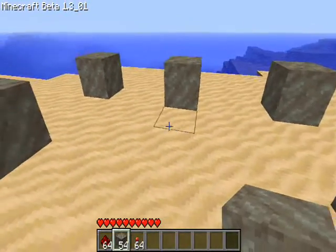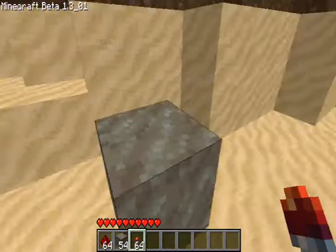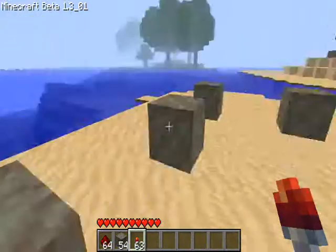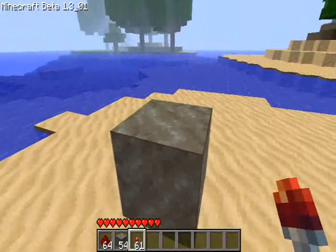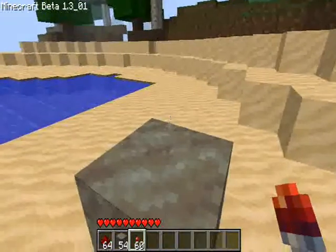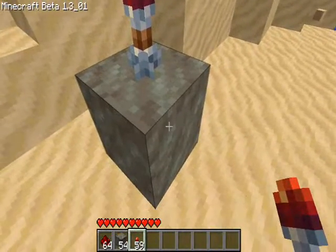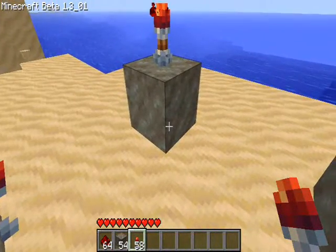Don't do it in the middle. Now, take redstone torches and put them — one on top — on each one. And then after you've done that, put a redstone torch on the side, on one side, of the way you want your trail to go.